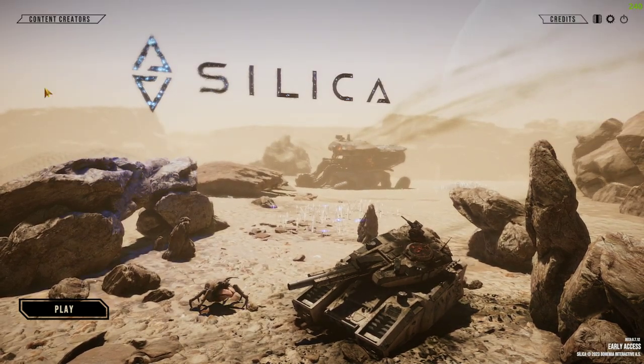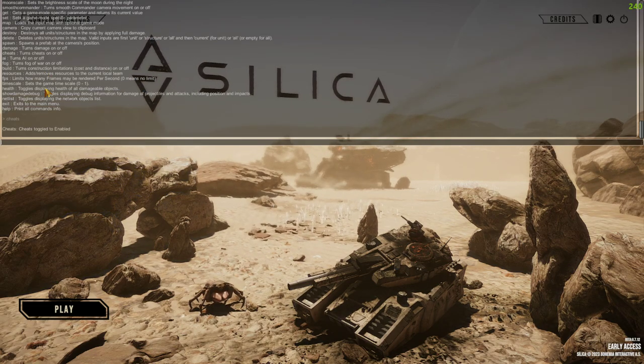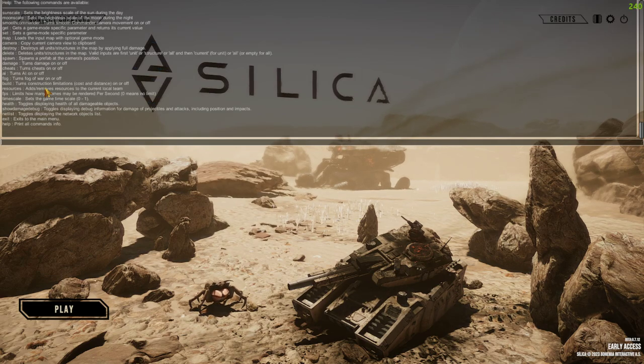You can start in the main menu, in a server, or in a solo game - you can do this anywhere. Open the command menu with back tick. Type 'cheats' - that activates the cheat commands, so now you've got access to the whole console. If you need help with it, just type 'help'.